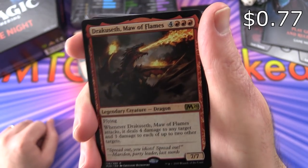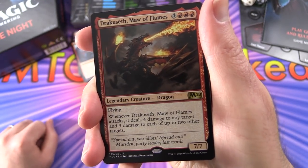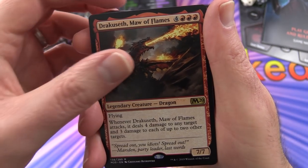Dracoseth, Maw of Flames - smoldering creature Dragon, 7/7 for 7 with flying. Whenever it attacks, it deals 4 damage to any target and 3 damage to each of up to 2 other targets.